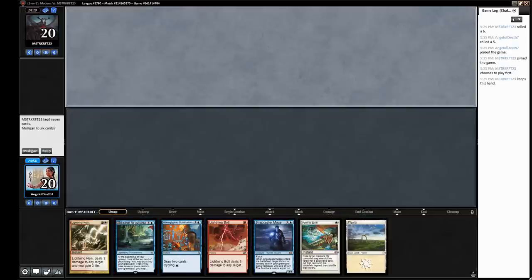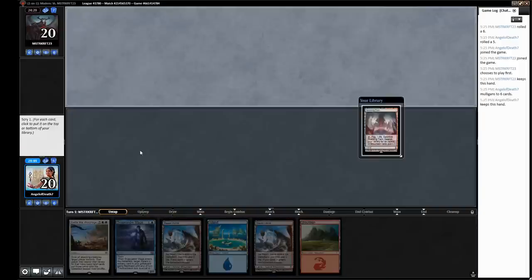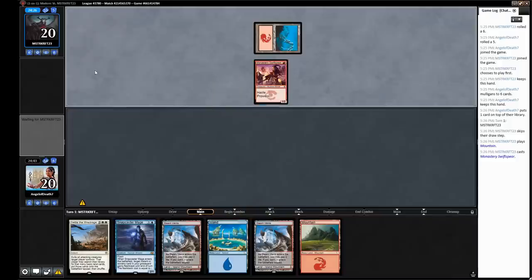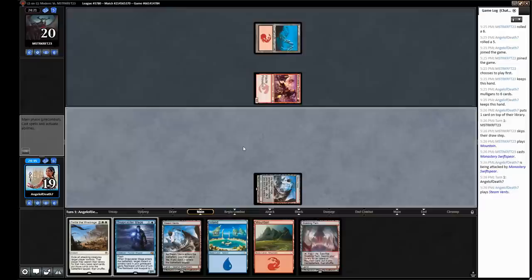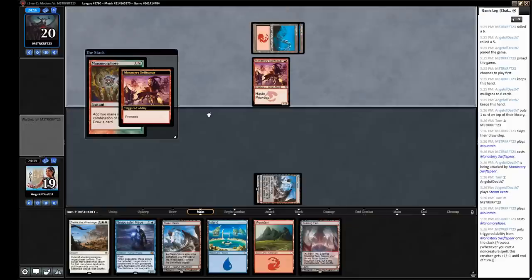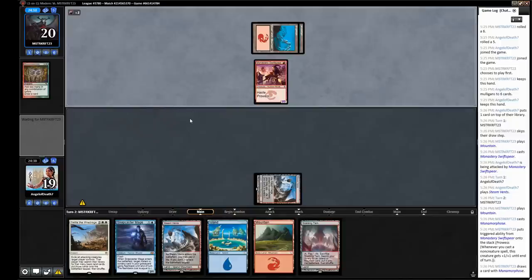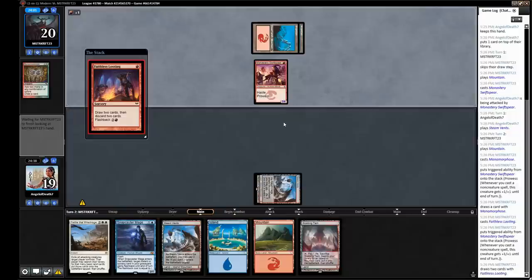Alright, this hand has an Azcanta and some nice removal, but only lands and a Plains — so mulligan. This hand has no white mana, but I'm going to keep on the draw. Scalding Tarn would give us access to white but it means we'd be pretty land heavy. I think I will keep it though. Let's see what we're up against — Swiftspear, so it could be Burn, probably is. Could be maybe some sort of Phoenix deck like we saw in the first round. Manamorphose — makes it more likely it's one of those decks. Maybe it's possible this is the person we played in the first round. Different person. Our hand isn't too well set up to deal with a super quick draw, so we're going to need them to stumble a little bit. They discard two mountains — pretty nice for us.